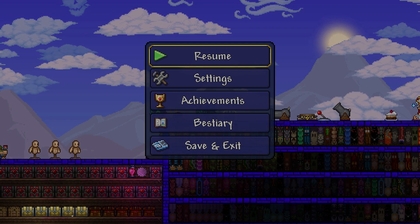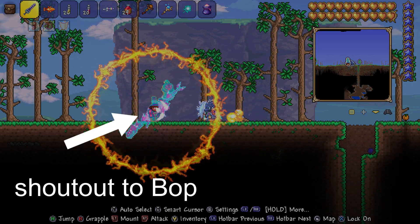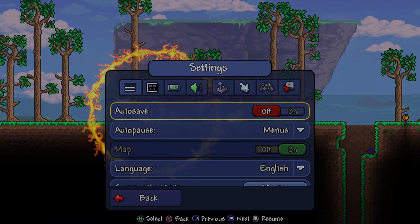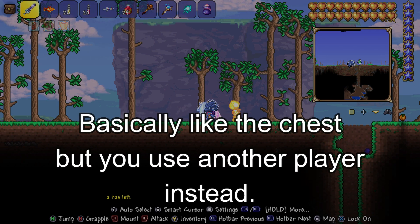I'm also going to show you how to deal with two people. For Xbox and PlayStation it's quite simple: go to settings, turn off autosave, drop whatever item you want, and then force close. That's it for Xbox and PlayStation.